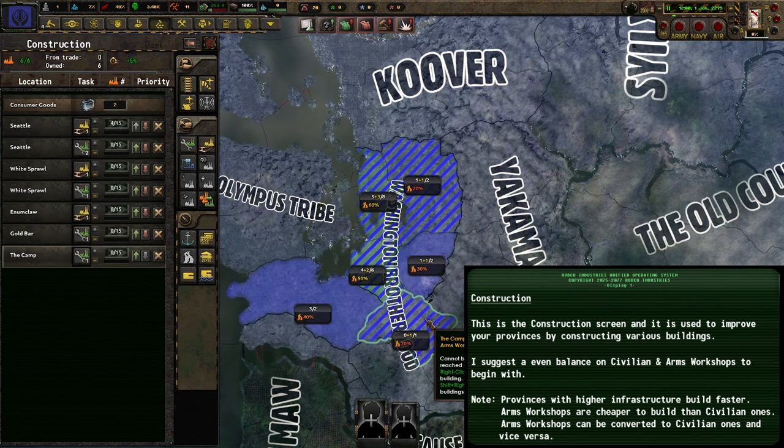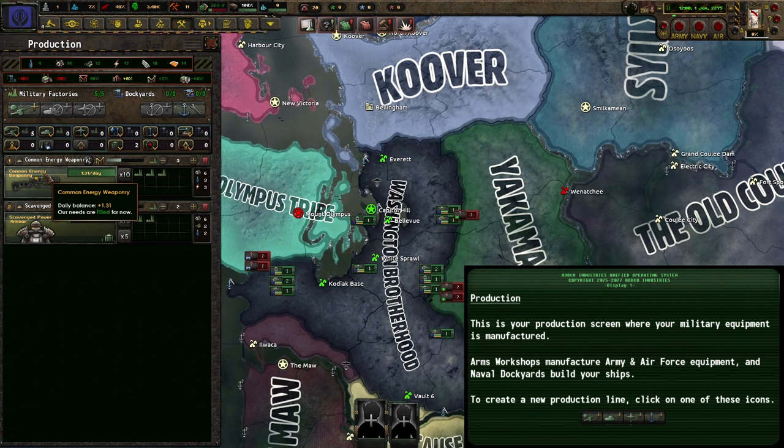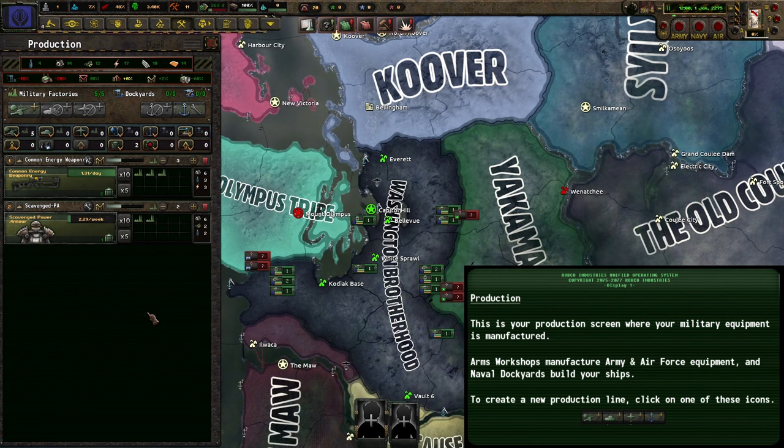With that taken care of, let's have a look at my production queue. This is where you produce all your equipment for your army, air force and navy. When starting with some nations, not all your arms workshops will be allocated to producing equipment, so you need to make sure that they all are so you're not wasting any time. And with that sorted out, it's time to look at research.